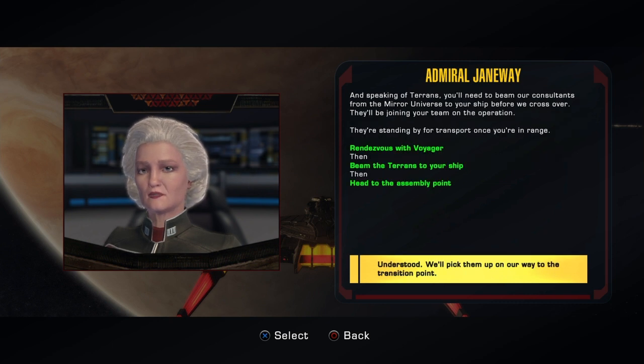And speaking of Terrans, you'll need to beam our consultants from the Mirror Universe to your ship before we cross over. They'll be joining your team on the operation. They're standing by for transport once you're in range.